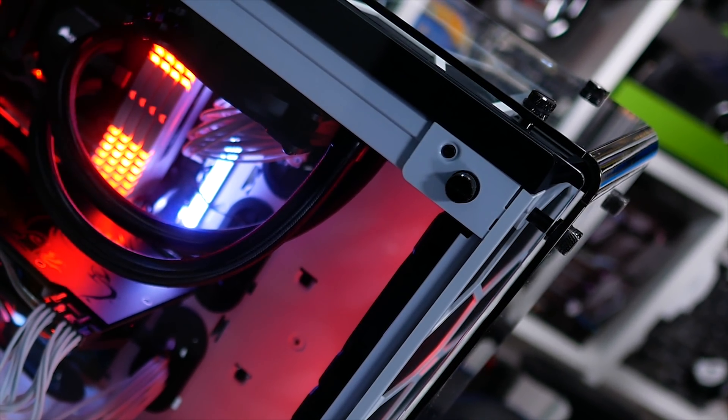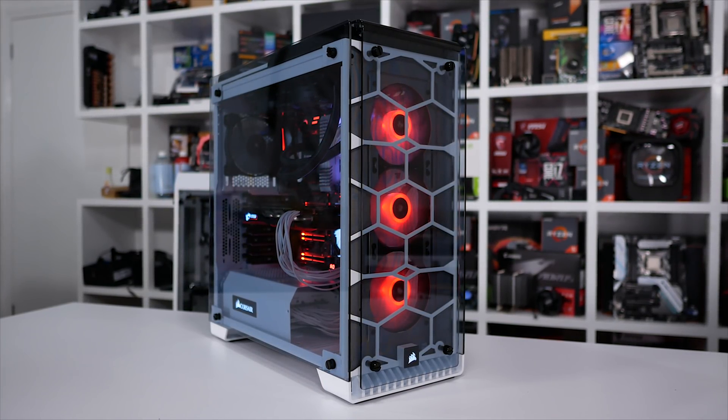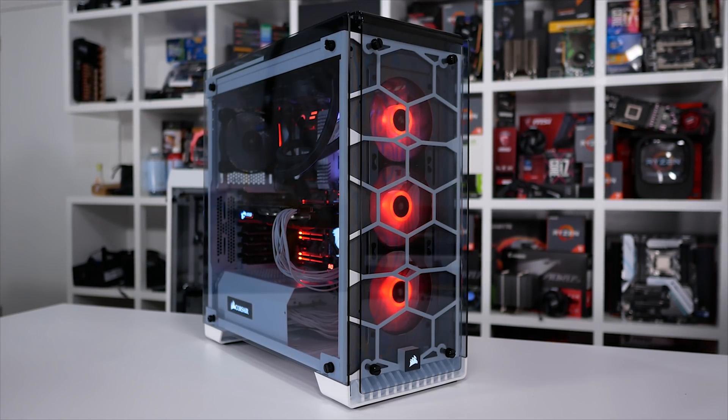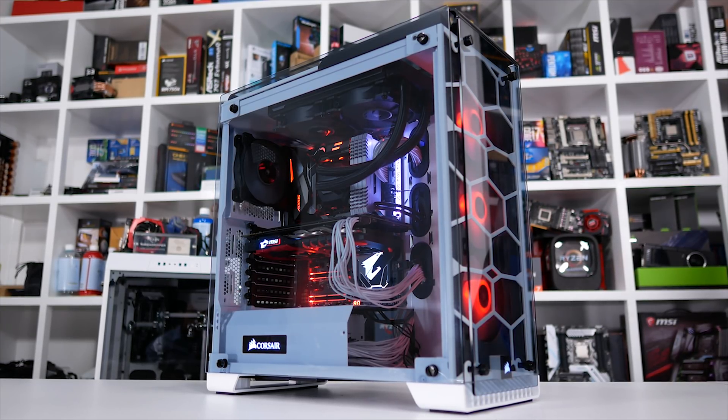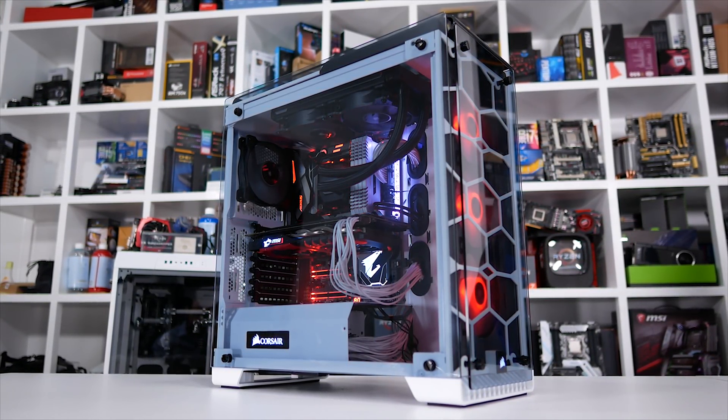Had Vega 56 been equipped with a TwinFrozr 6 cooler, that might have even been the way I ended up leaning. That being the case, I'm keen to test newly released games such as Assassin's Creed Origins, Wolfenstein II The New Colossus, Middle Earth Shadow of War, Destiny 2, and Total War Warhammer 2 to see how these two stack up. This is something you will see in my big benchmark video planned for hopefully a few days' time. The GTX 1070 Ti looks to fill a very small price gap — you can save around $50 by buying the 1070 Ti over the GTX 1080, and when you overclock it you can achieve 1080 light performance. It's hardly anything to get excited about, and it doesn't exactly redefine the market.